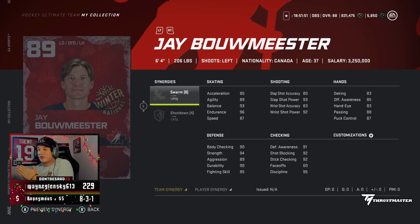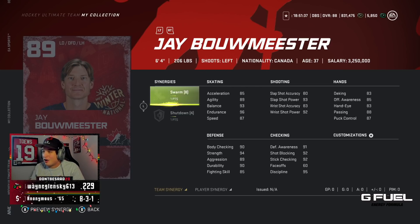Looking at the player items — we have J Bo Meester, 89 overall, 85 excel, 90 speed, with Shutdown and Swarm. He's 89 overall — I'm not saying this is a terrible card or anything, but 80 slap shot at 89 overall is rough. Obviously he's a defensive defenseman, but for someone whose whole career was known for phenomenal skating, 85-87 speed is kind of a letdown.